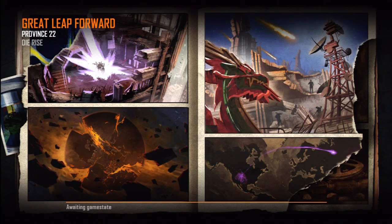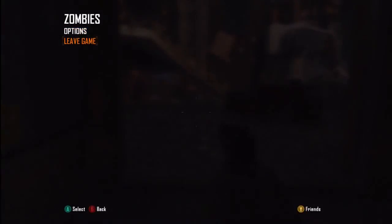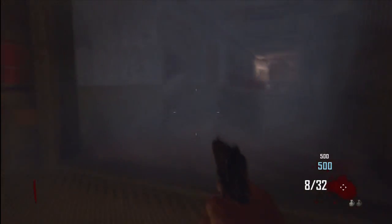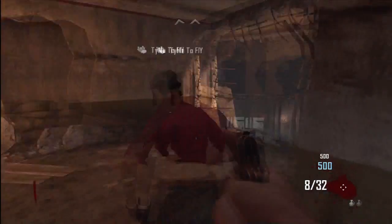All right, you need to jump in the elevator first. Jump in this elevator. Oh, I'm on six. Oh god, it's really disorienting. Pick up any part you can. Oh no, that's the elevator key. My bad.